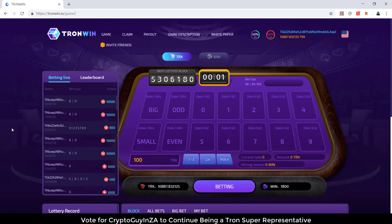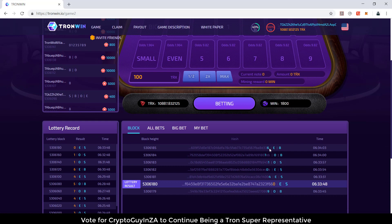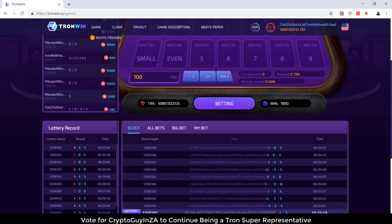So if we go in here, this is what the game looks like. You can basically bet big, odd, small, even, and then take it from there. What I like about this game is it's all done by the first hash number from the right — the first number that shows in the hash. So this is probably one of the fairest betting games, because they have no control over the hash that is generated for every block going forward.